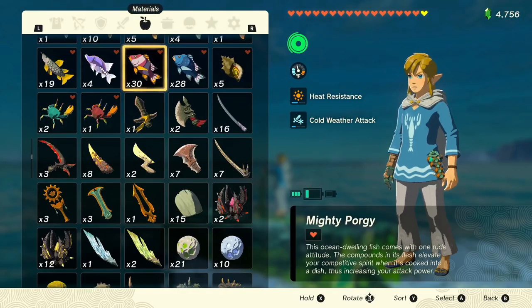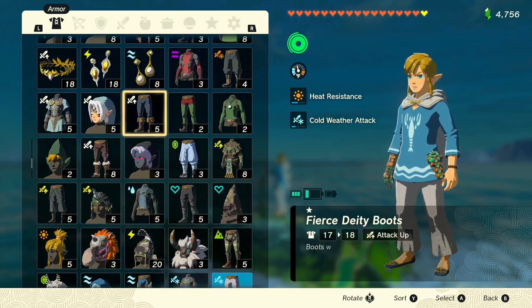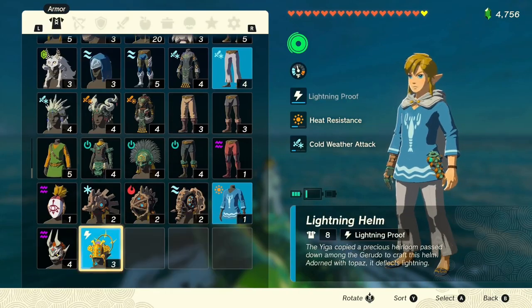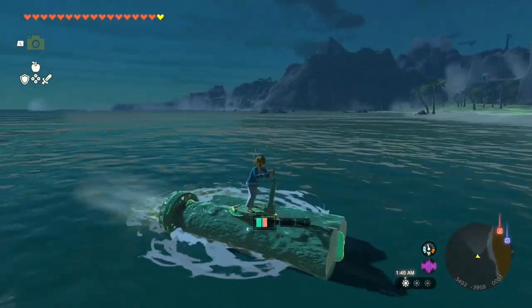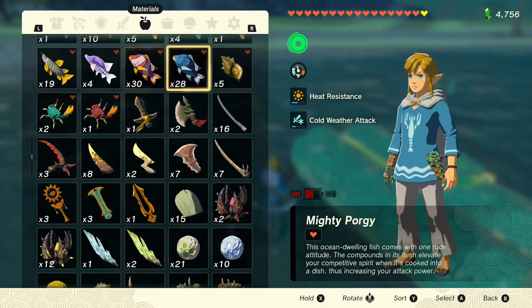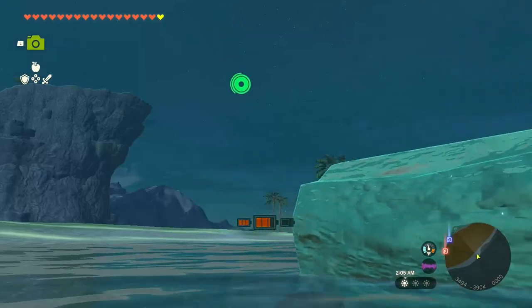You'll need to put on some shock-resistant gear. I usually use topaz earrings — mine have been upgraded to four stars. If they have less than that I was getting shocked. You could also use the lightning helm. This build is fine because it's made of logs, but if you have something metal or the electricity is shocking you, you'll need some precaution. I've already got 30 and 28 fish gathered.